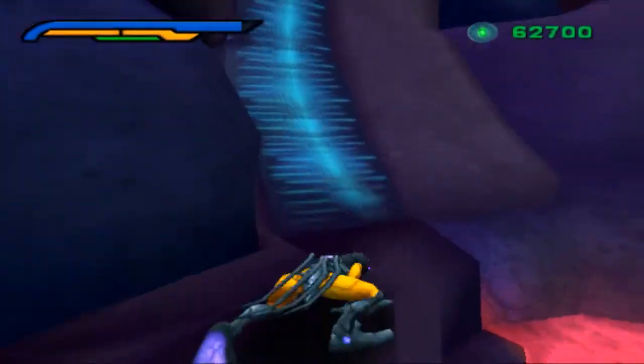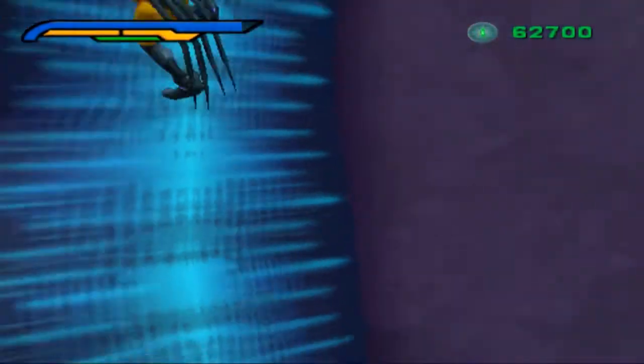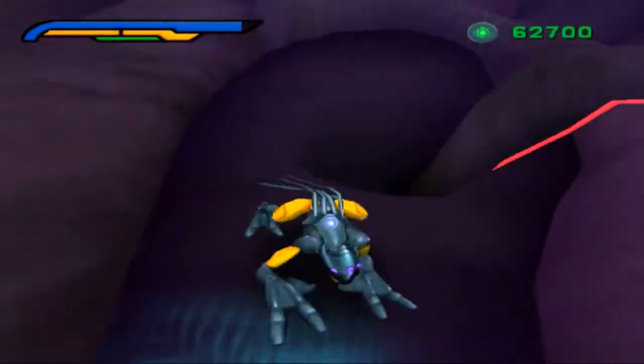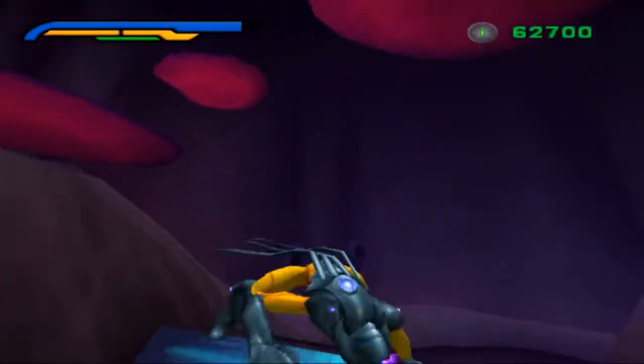One of the trickiest morph pounces in the game saves you some time in this level. Normally, you drop down this hole and encounter a cutscene where you outrun the toxic flow. Instead, we can jump to the platform above.